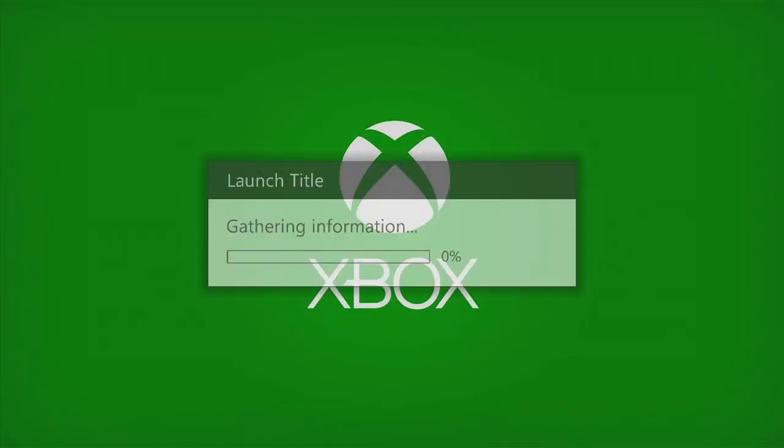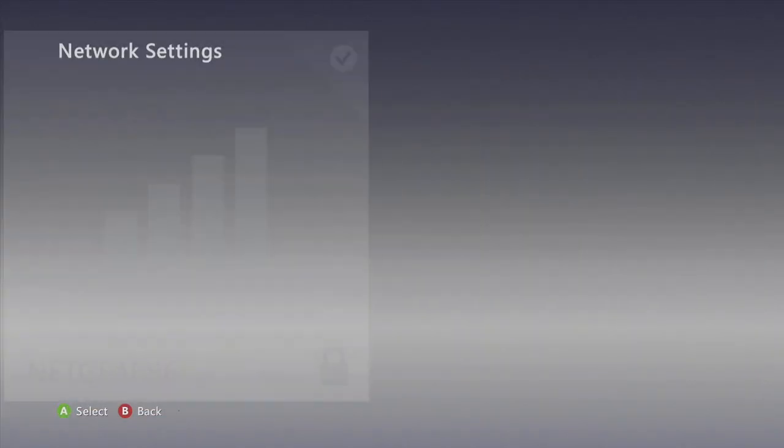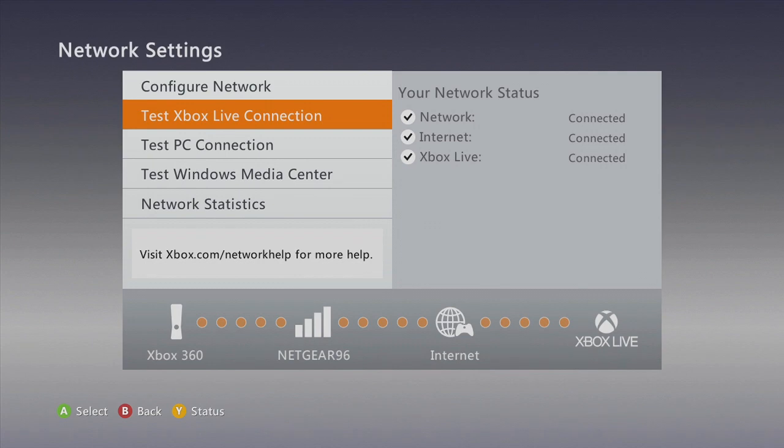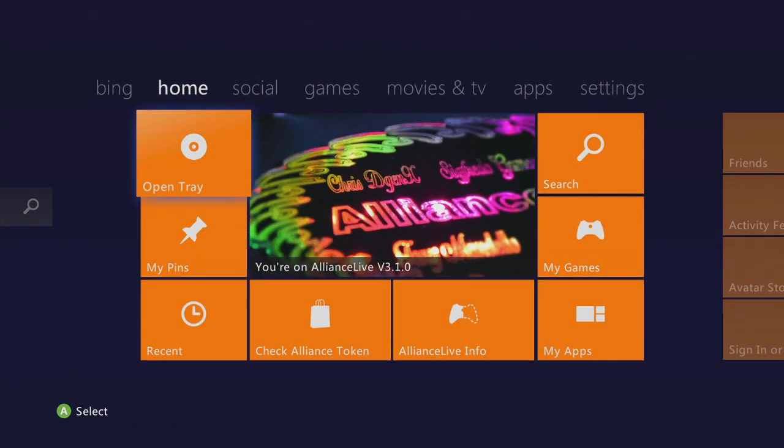We'll hit the dashboard, make sure she's right and tight on the network. We should get our Mii and placard pop up — there we are, good deal. Bypass the sign-in and we're gonna get an error — there it is. So when you get that, go to Settings, go to System, go to Network Settings, click on your Wi-Fi and test the Xbox Live connection. When the center square is black, that means you're not on Live. We're on Live now.